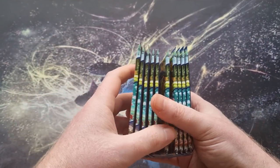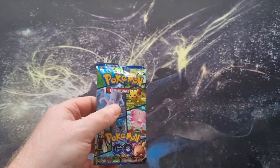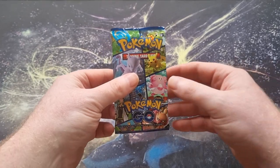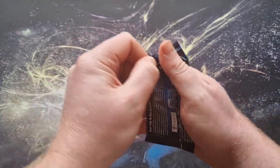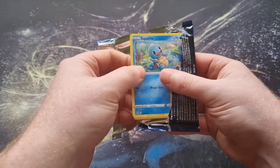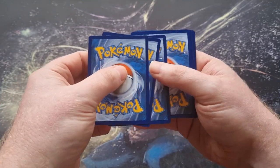We've got ourselves ten packs — one, two, three, four, five, six, seven, eight, nine, ten — just had to make sure! Let's get right into it. Each one of the packs is guaranteed a hit so we don't have to worry about the code card trick — we can just flip them over, which is fantastic.